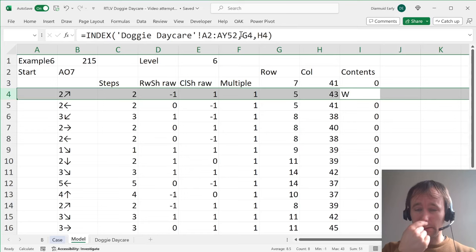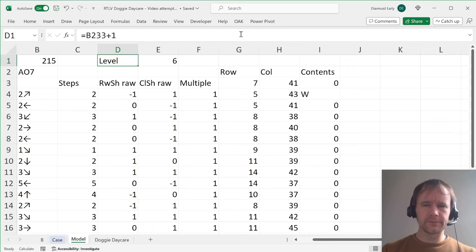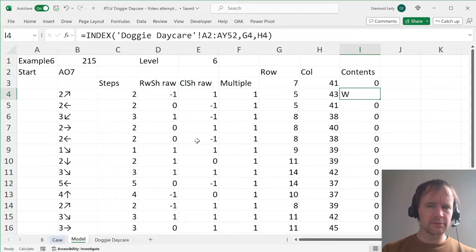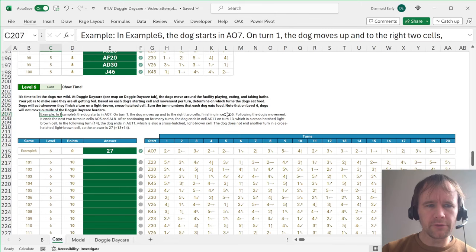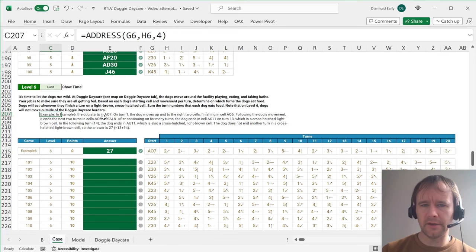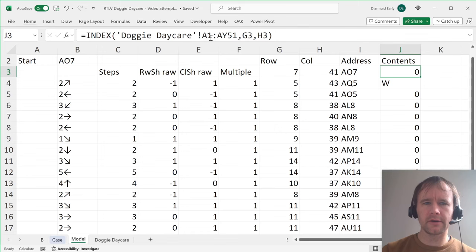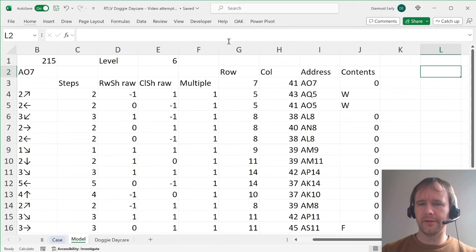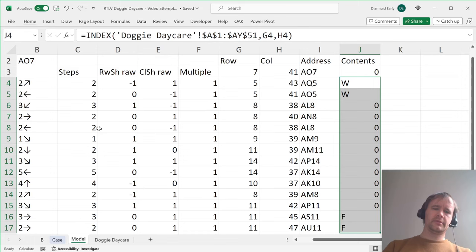Let me check: the formula is saying no food gets eaten, which is wrong since some food should be eaten. For debugging, I'll add an ADDRESS(row_number, column_number, 4) column. The dog starts in AO7, then moves to AQ5, then AO5, then AL8 — matching the example. After continuing on, turns 13 and 14 should yield food. The problem turns out to be that I didn't lock the cell references — a classic mistake. After fixing the locking, the formula now correctly shows food on the expected turns. That's better.